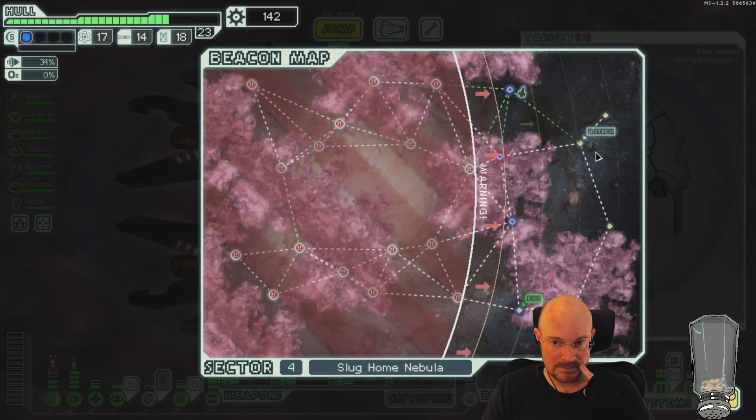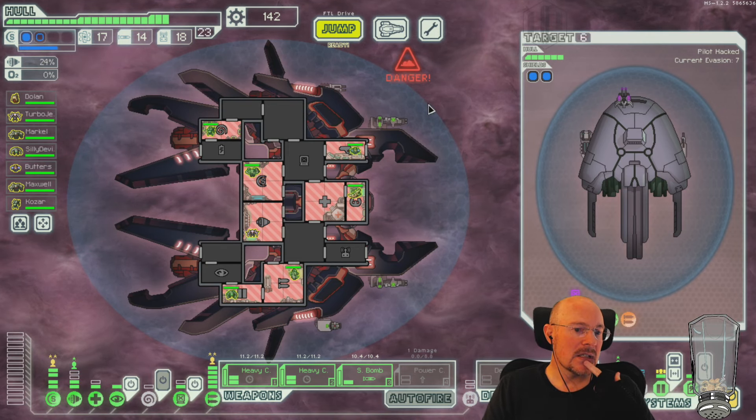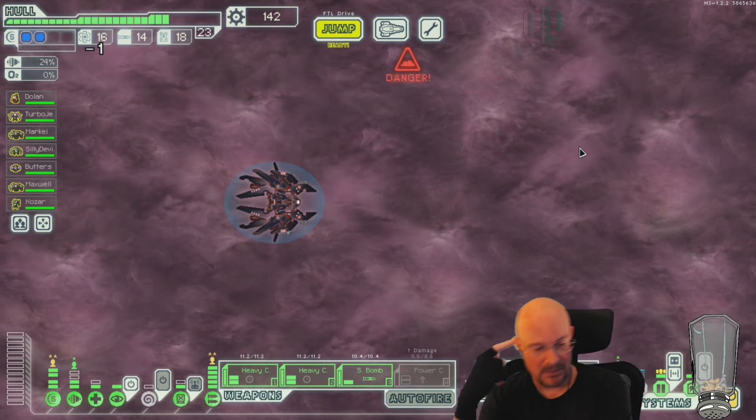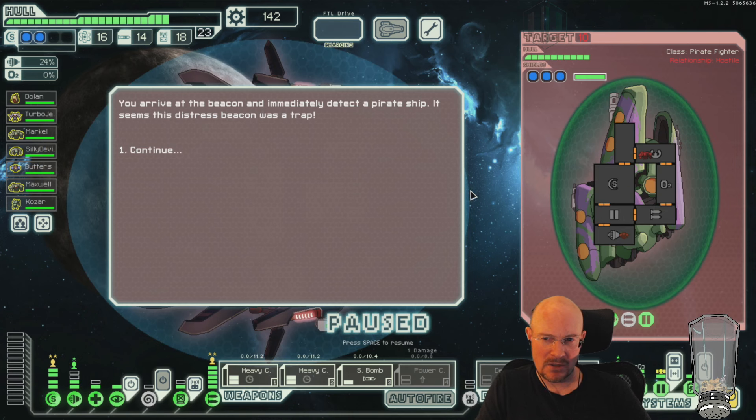Deal with borders up there. I don't want to upgrade next. Let's check weapons — see if there's a store here, and if not I probably do a weapon upgrade, or maybe a hacking or cloak upgrade.